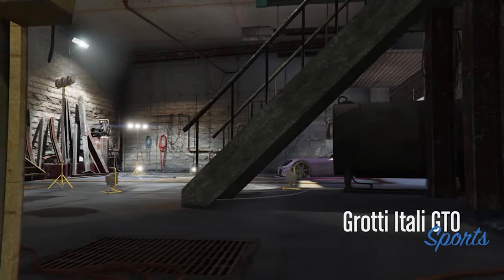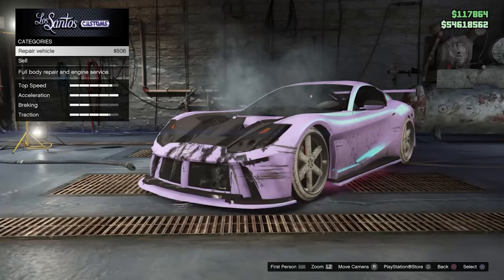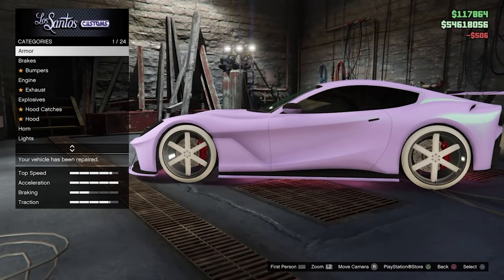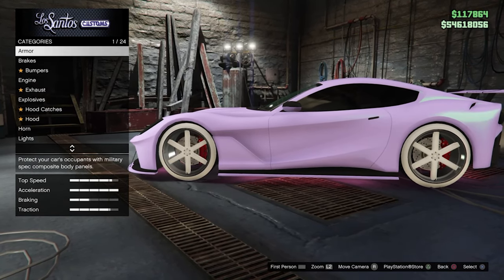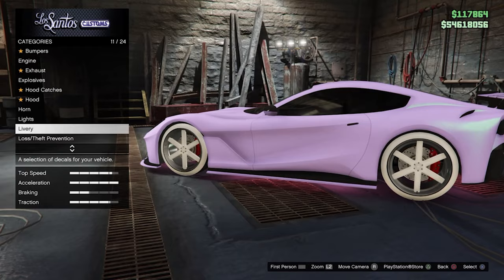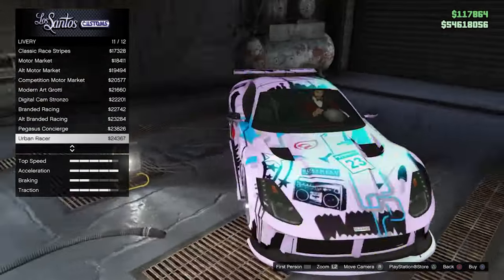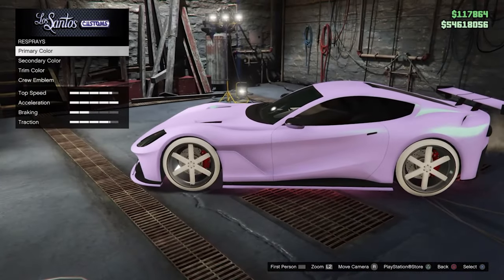Make your way inside the mod shop. As you can see, I'm using the Grotti Itali GTO sports version — a really good car to have mods on, with the Pennies wheels already on. I'm going to show you how to mod the paint job on this car. Watch carefully because if you miss a single step you can mess the whole thing up. This car is really customizable — I recommend trying it out. I think it costs about a million dollars on the Legendary Motorsport website.